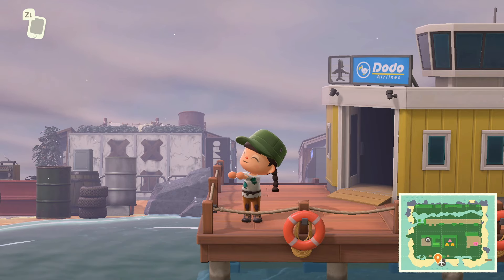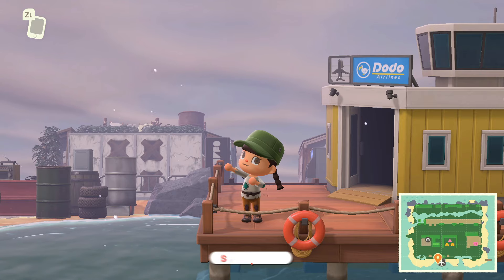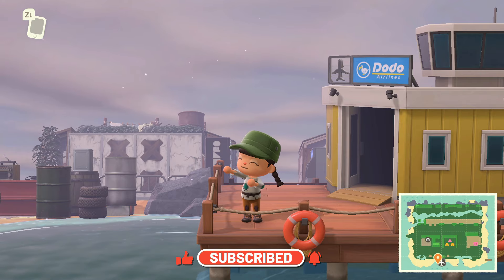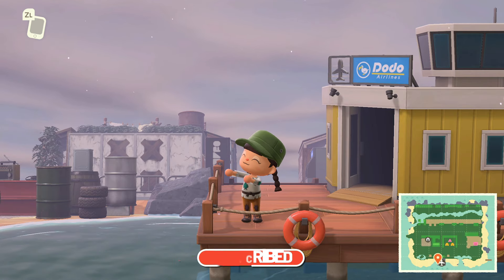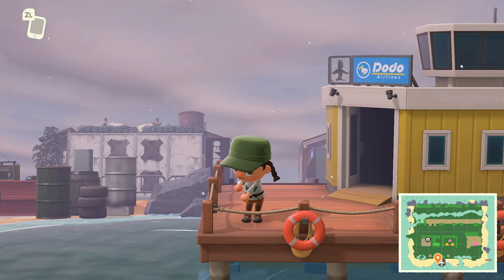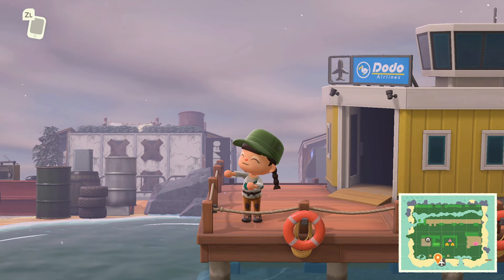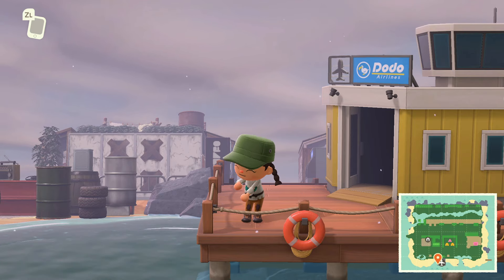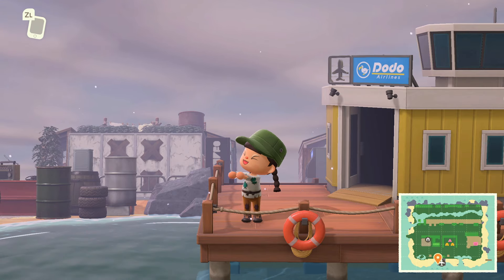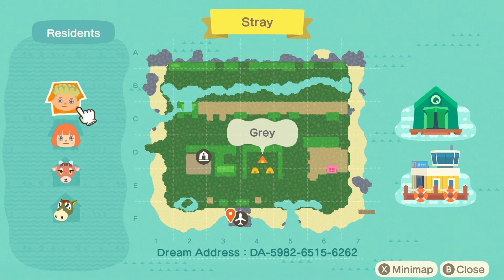Hello again everybody, welcome back to Just Fun Stuff — another Just Fun tour. I am excited because we get to tour the island of Stray today. Stray is kind of this run-down cardboard type town, and it's definitely a city island. I love a good city island, so I can't wait to see it. Let's go ahead and take a look at this map.